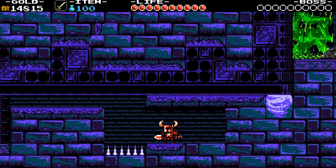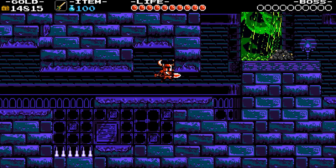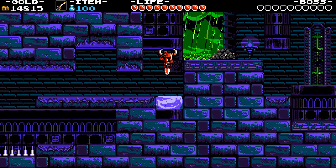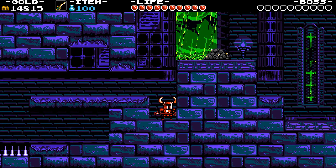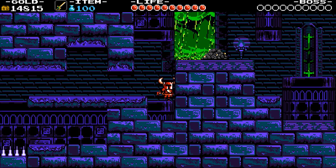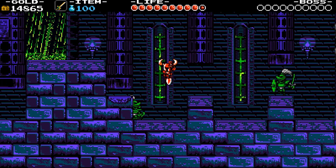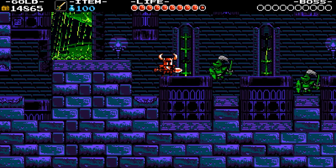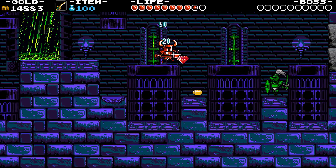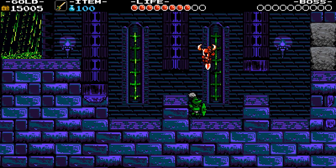Break the bottom wall before you get crushed, and grab the music sheet. Now break that block over there and drop everything from the dirt pile. Get ready to fight two green gold armor enemies — you have two options: fight or avoid. Avoid is the best option.